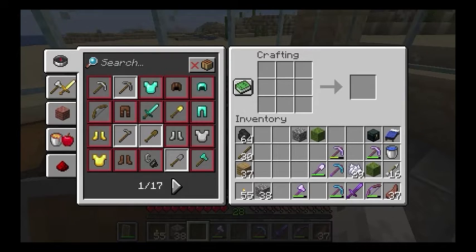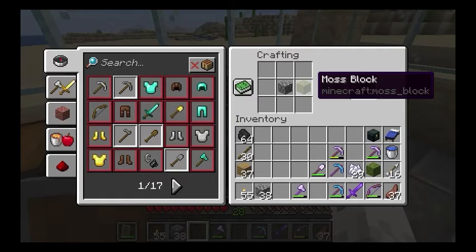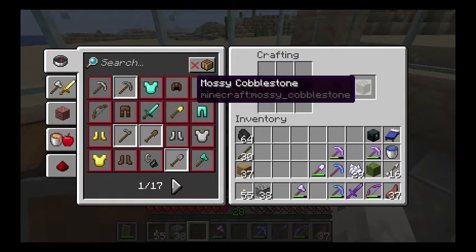To find the moss block, you can find them in shipwrecks, sometimes a wandering trader will have them, and of course in 1.18 you will be able to find them in the lush cave. So let's take a look — cobblestone plus moss block gives you mossy cobblestone.